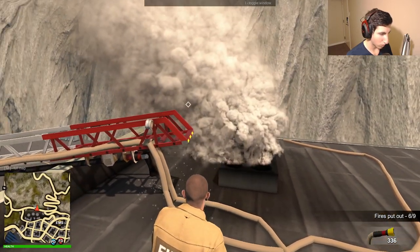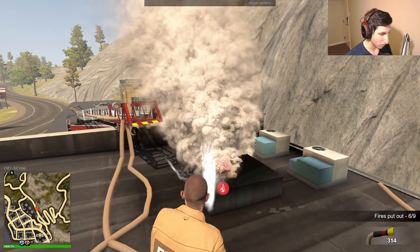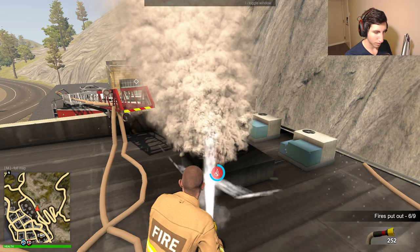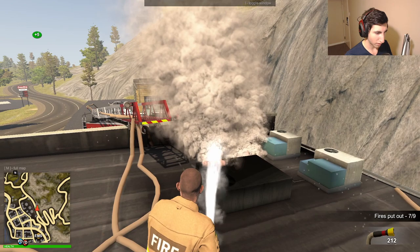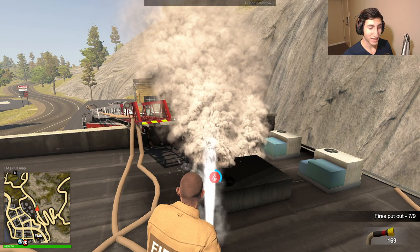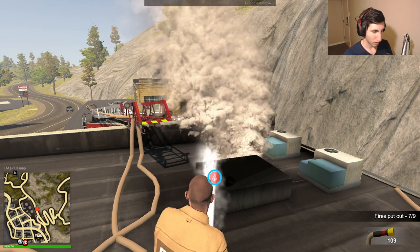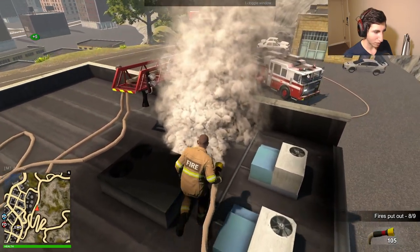We're running low on water and we can't keep spraying aimlessly. Where are the collisions on these fires? We wasted too much water there. We got this one — it's going to be really tight on water. I'm worried. We need to hit this next one right away perfectly and then we might just have enough.